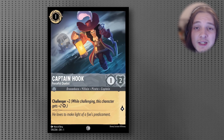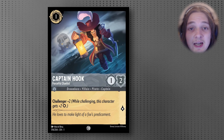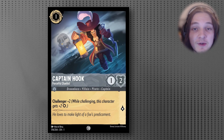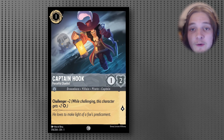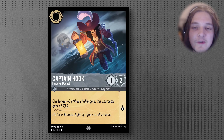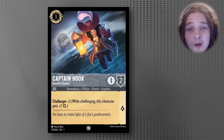Another easily recognizable card from Set 1 is Captain Hook — a 1-cost Inkable 1/2 with the Challenger ability, so it gains +2 attack while attacking. You probably won't be questing very often with this card, but it's primarily there to establish board control and slow down aggressive decks while you're trying to get to those mid-endgame value cards. Even in Set 2, it's probably one of, if not the best, 1-drop to curb early game aggression.